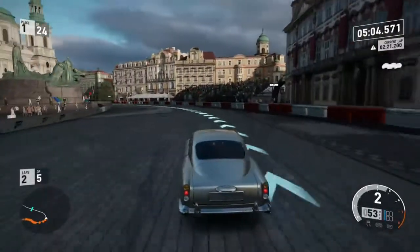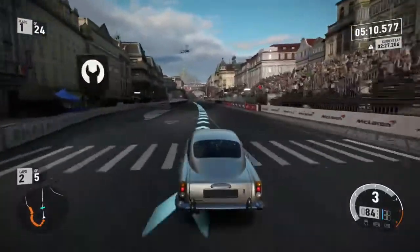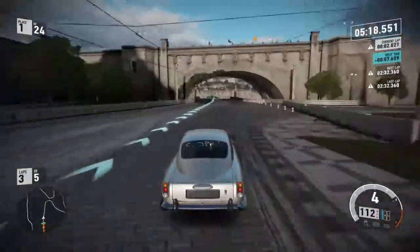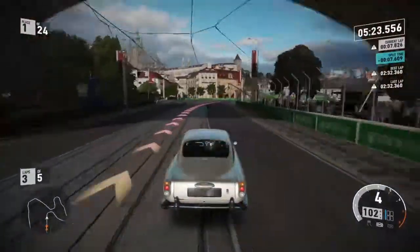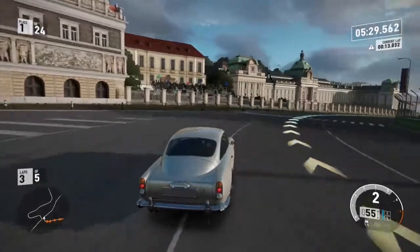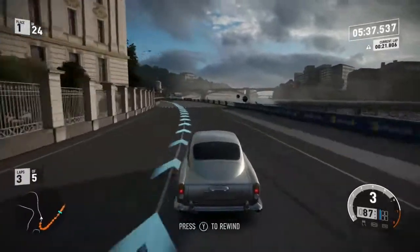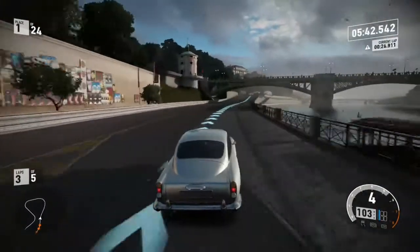I'll demonstrate the automatic braking now — I'm not going to brake manually, I'll just do the turns, and watch: it slows itself down automatically on the corner. I'm not braking at all and it just literally slowed down by itself. Automatic brakes! Now I'm starting to get more control. Look at those bridges on the right side — nice!